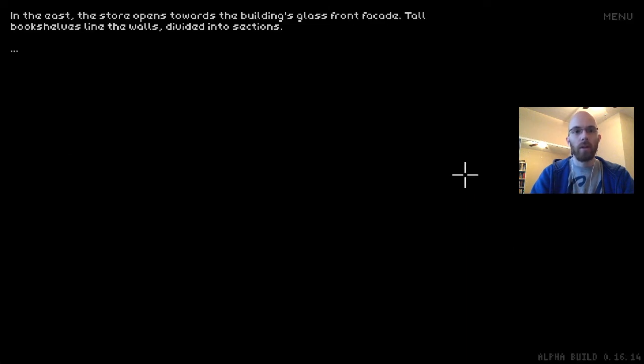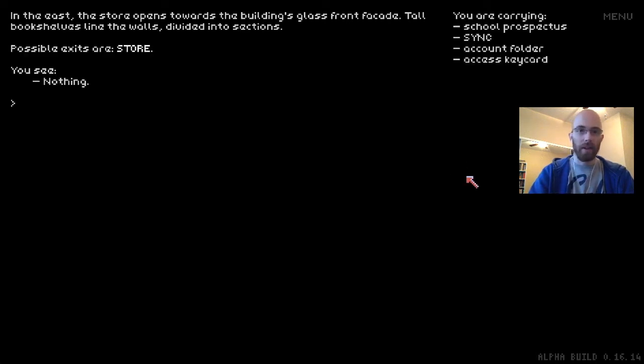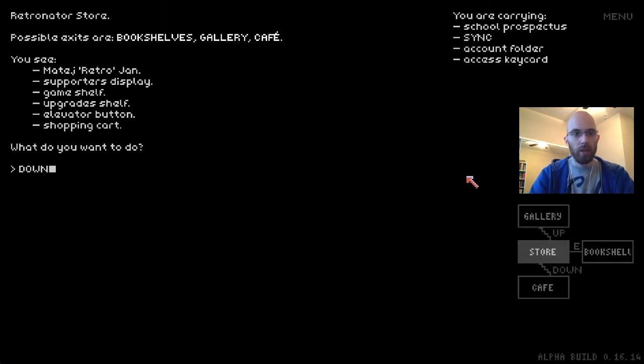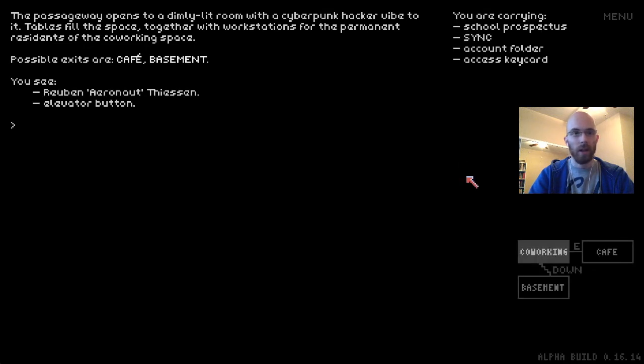There's also a co-working space — the passageway opens to a dimly lit room with a cyberpunk hacker vibe. Tables fill the space with workstations for permanent residents. The whole place is kind of where you can come hang out and work. Also downstairs there's the Lands of Illusions reality center where you can sink into the game. There's my friend Ruben, also known as Aeronaut — Ruben Thiessen. He flew into town with his Cessna 182 Skylane, he's a pilot. He might appear in the game as an airship pilot or something like that.